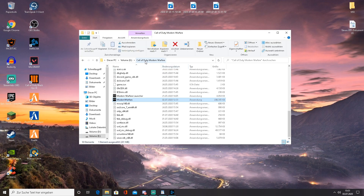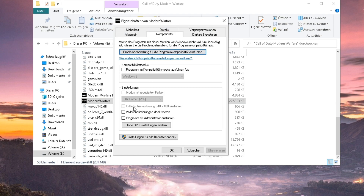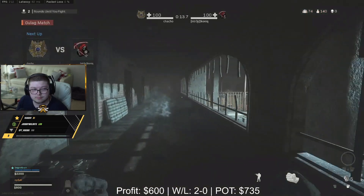The next step is also super easy. Simply open your Warzone folder where the game is installed on your storage drive, right-click the main Warzone executable — usually the larger file — click on Properties, then Compatibility, and select both 'Disable Full-Screen Optimization' and 'Launch as Administrator.' And you're good to go.